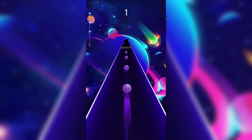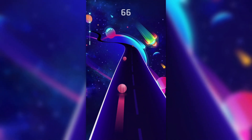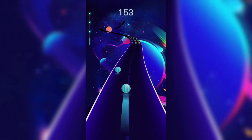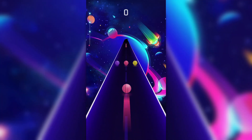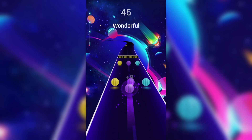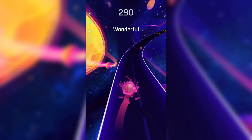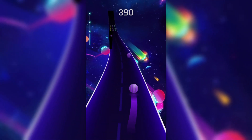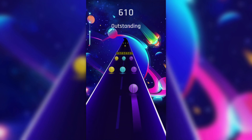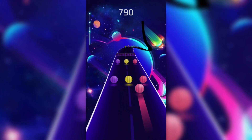I decided to play this game called Dancing Road — it looks really cool and the concept is super easy. Basically, you just hold and drag to control the ball you're rolling. At some point you notice the ball starts to change color, you can feel it speeding up, and the environment looks so amazing and beautiful — you just get mesmerized by it.